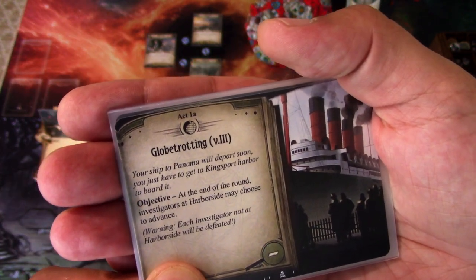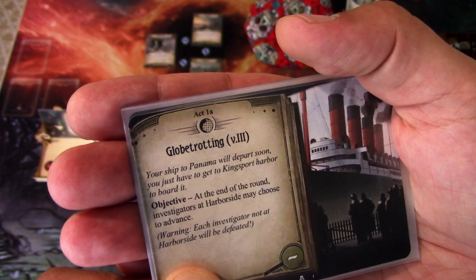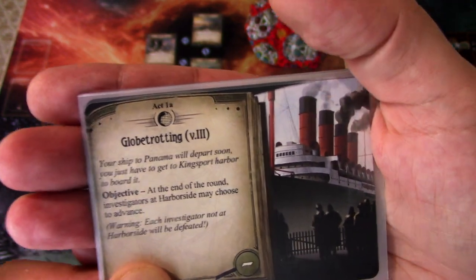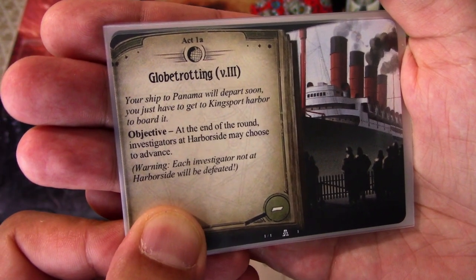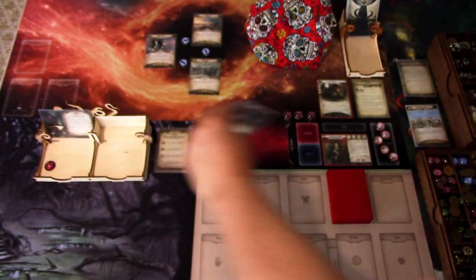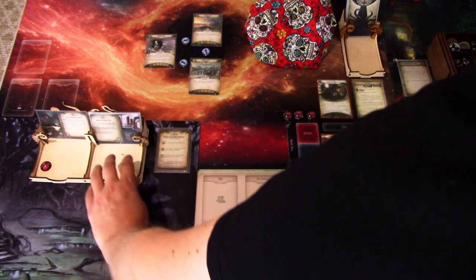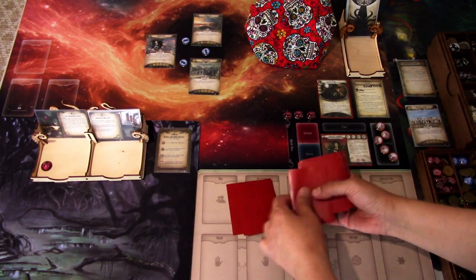Act 1a — Globetrotting version 3: Your ship to Panama will depart soon. You just have to get to Kingsport Harbour to board it. Objective: at the end of the round, an investigator at Harbourside may choose to advance. Warning: each investigator not at Harbourside will be defeated. Now we draw our opening hand of five cards.